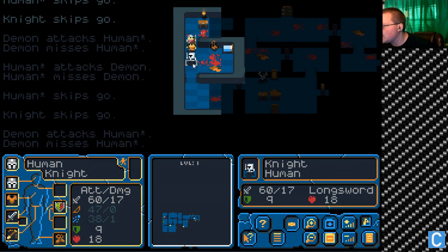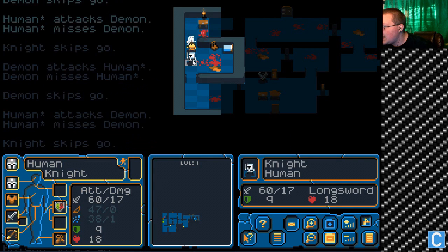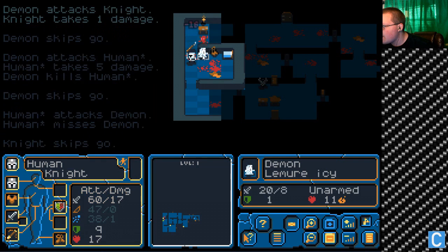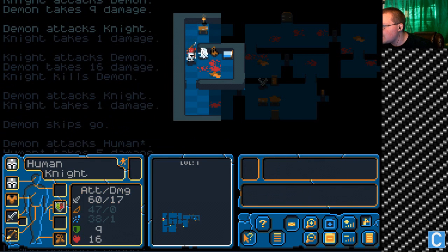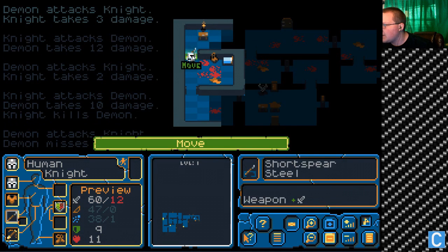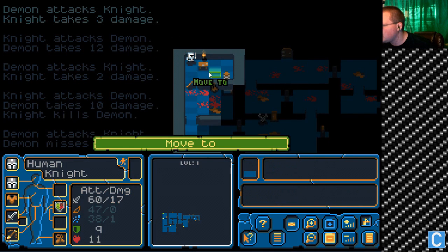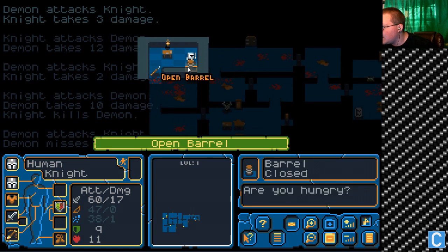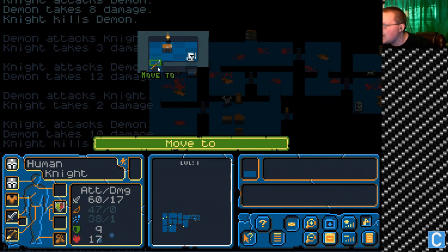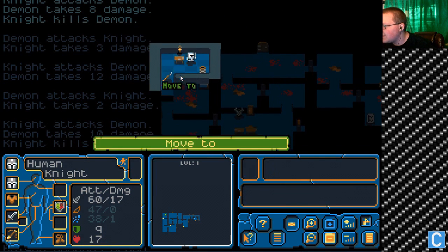He only has four health — he has three health. Yeah, there it is. I can't get in — I can't move until he dies. There's the demon — kill this guy. He's got four health, I've got 11 health. This is too risky for me. I've finally hit that dead end I was talking about. Health potion, tonic — what does this do? 17 health. It gave me six health. Good. First dead end I've hit.